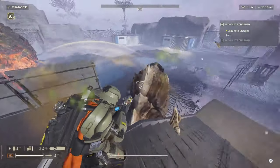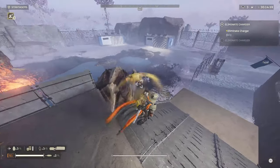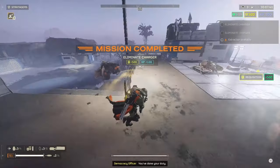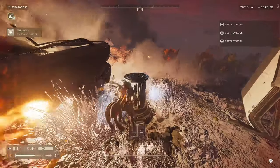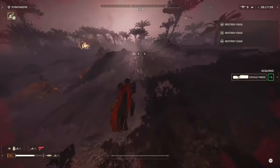Against chargers, the Sickle does not have medium armor penetration, so you're not going to crack legs and armor off like you would with a railgun. However, it will do really good damage if you can crack them open and expose that weak point. I would advise using something like the railgun to crack the actual armor off first, and then pulling out the Sickle to really destroy them within a few seconds. You can also use impact grenades to kill them quickly.